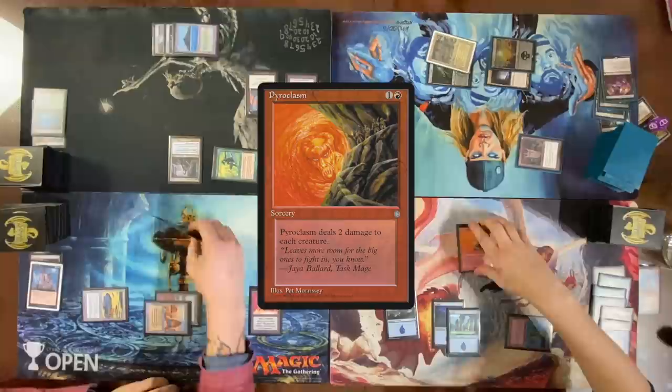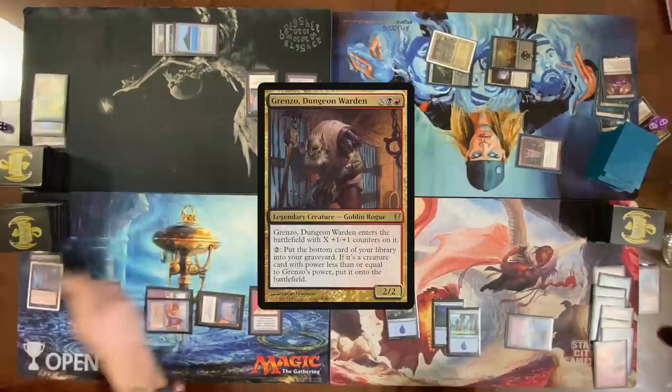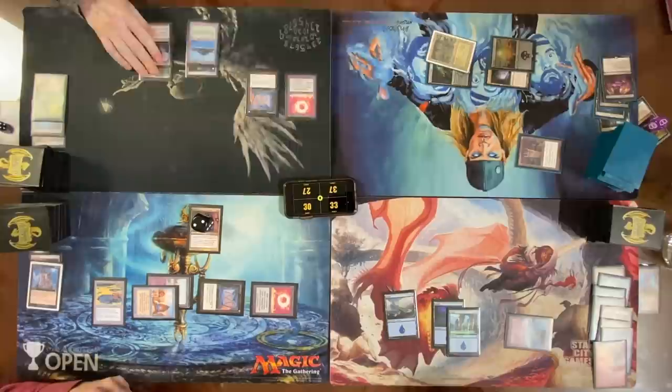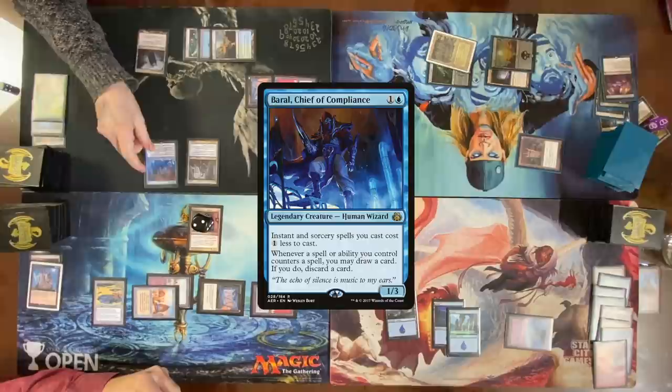Untap, roll for Mana Crypt — no damage. Cast Grenzo, tap Soul Ring so he comes in with three counters. Pass. Draw — didn't roll for Mana Crypt. Roll now. Command Tower, float four colorless, cast Edric. With one colorless plus one blue, cast Baral. Pass turn.